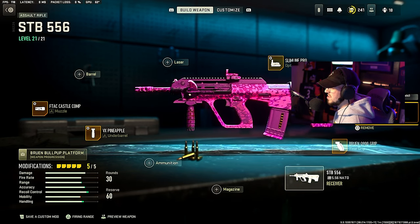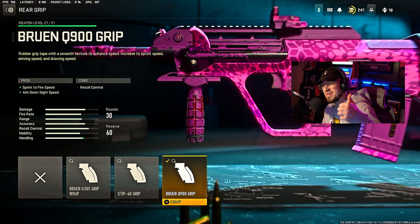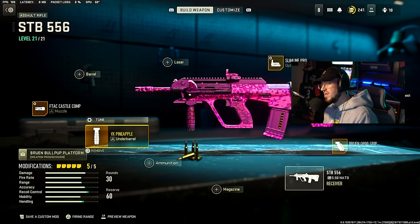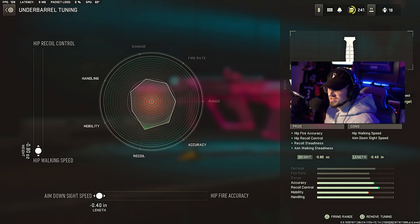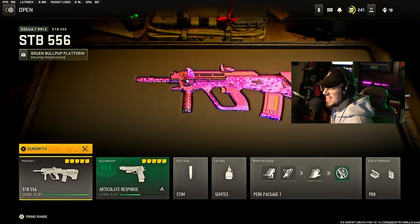We're going down to the Bruin Q900 grip, which gives sprint to fire speed and ADS speed — no tune for that. The last part is the underbarrel, the VX Pineapple, which gives hip fire accuracy, hip recoil control, recoil steadiness, and aim walking steadiness. For the tune, max out hip walking speed and max out ADS speed. This plays out as a very accurate SMG — you can play all areas with this weapon. This might be my favorite weapon here in Modern Warfare 2 to date.